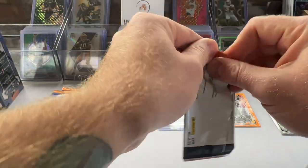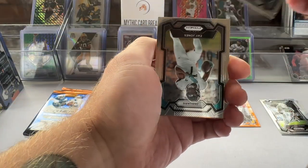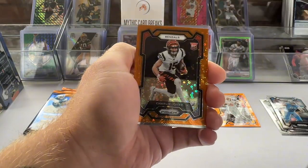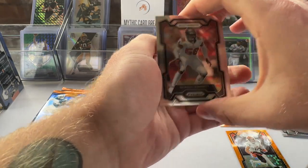We're off to a great start. Obviously in these you're looking for color. Aiden Hutchinson, Zay Jones, a Charlie Jones rookie disco, and a Shaquille Barrett.